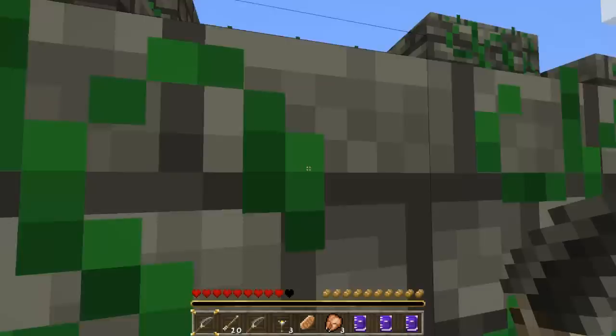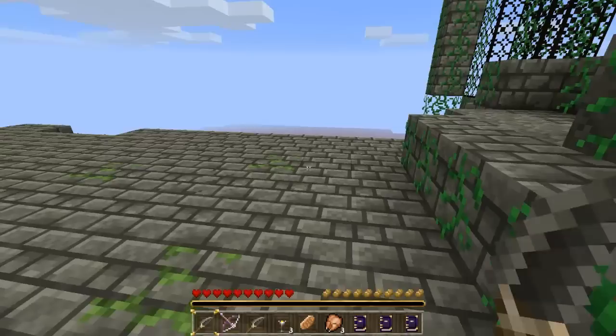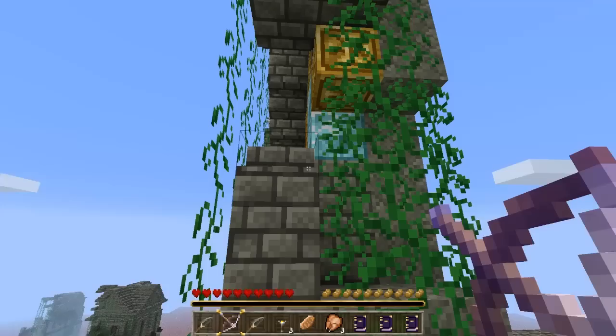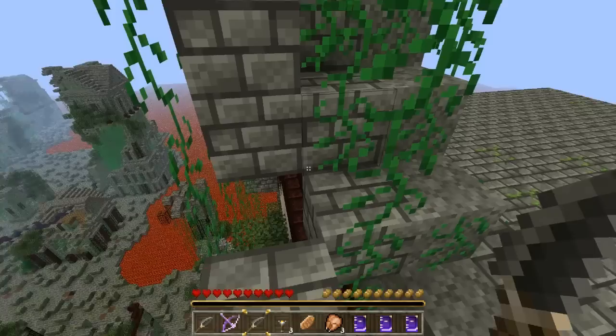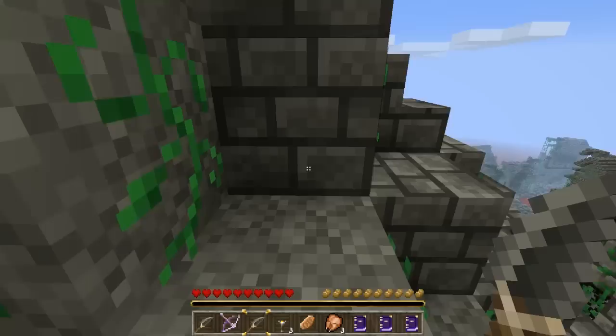Right, I'm going up this way. Oh, this is the way! There's a chest up here — an enchanted bow! Suck it, this is mine! Now is there something up here? It's like a bit of glowstone with diamonds around it, or is it gold? It doesn't look like a pumpkin, so it's probably not the chronosphere or whatever we're supposed to be collecting.